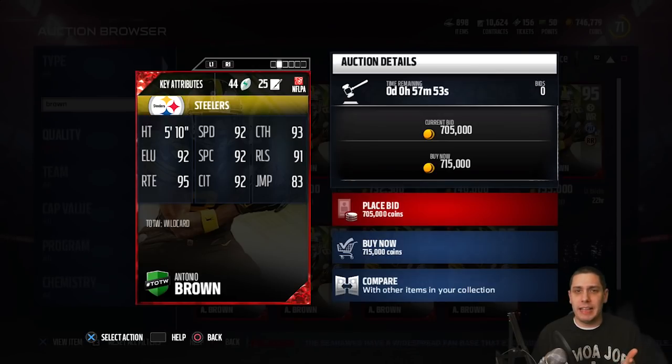One thing this card does have is a plus two in acceleration — I think it's the only thing other than stamina or injury that has more than a one upgrade. Relatively irrelevant things aside, this card does have plus two for acceleration from the previous one. But overall, I still think it's probably not worth 600 extra thousand coins to upgrade from the 93 to the 95 right now. But if you pull him, definitely try him out, see what you think, and then sell him. I think I would go with the 93 unless you're rolling with an all-amazing squad.